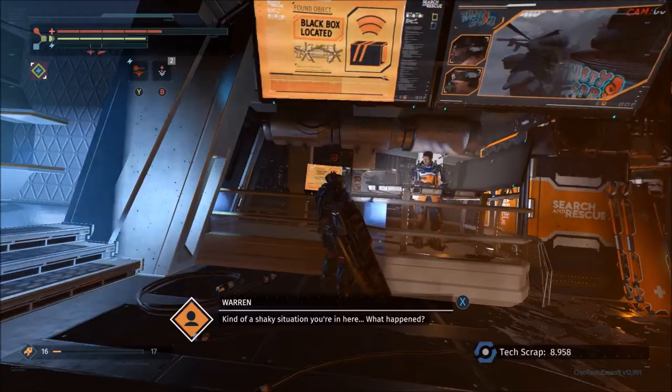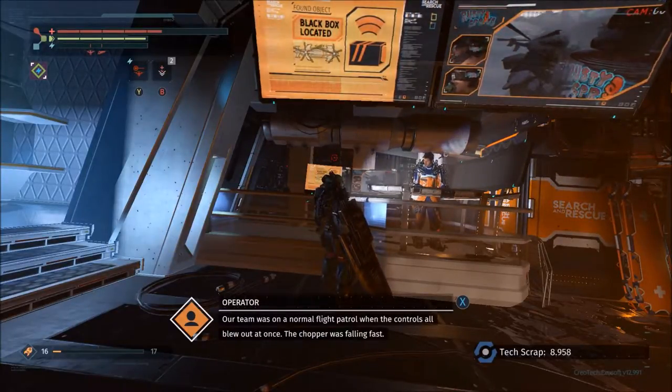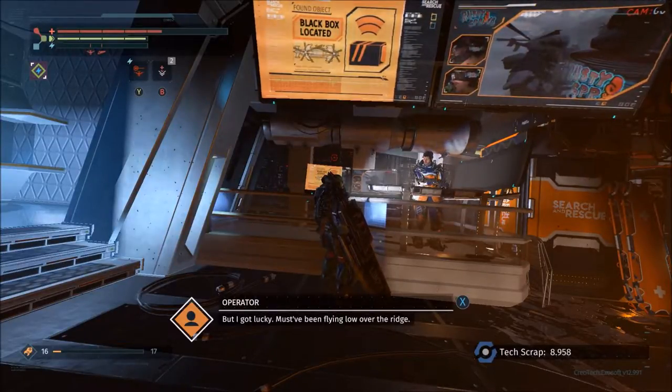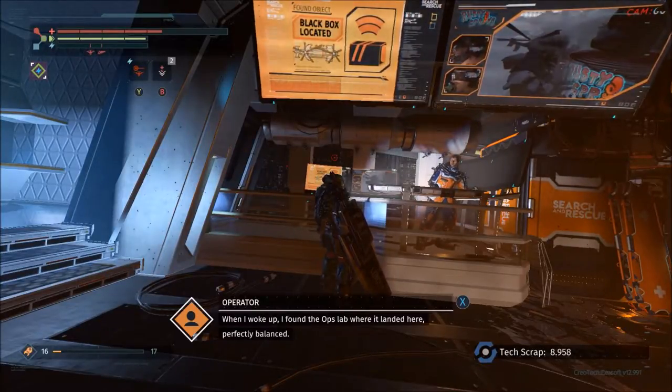Our team was on a normal flight patrol when the controls all blew out at once. The chopper was falling fast. I pulled the emergency release on the mobile ops station like you're supposed to do when things go bad. I thought I was a goner, but I got lucky — must have been flying low over the ridge. When I woke up I found the ops lab where it landed, perfectly balanced.